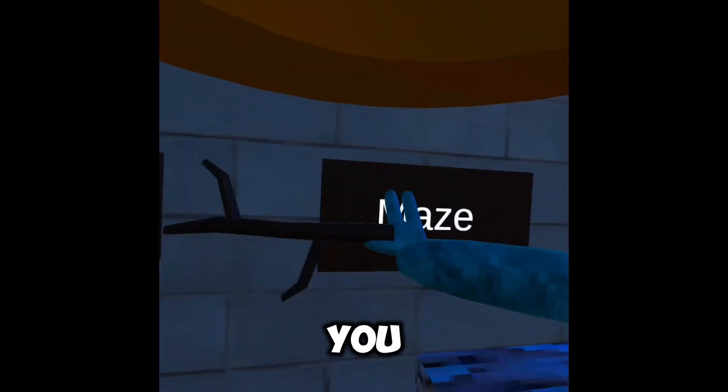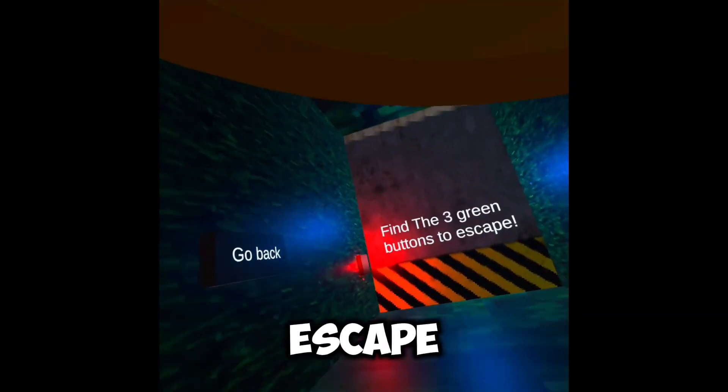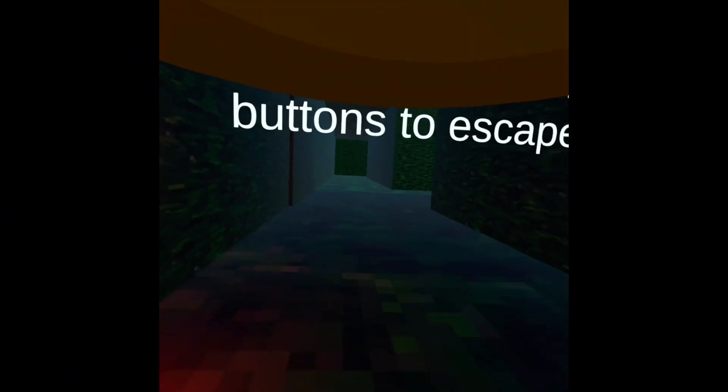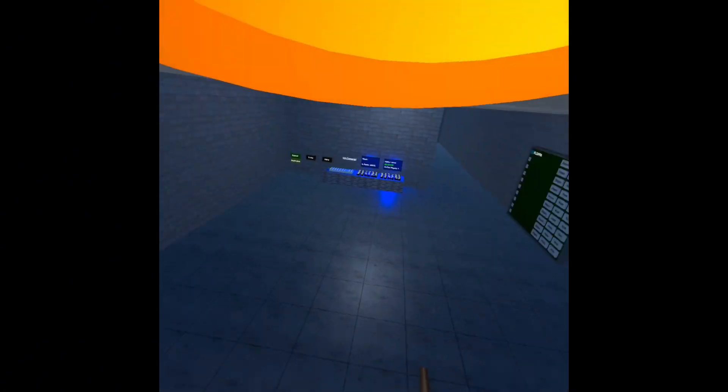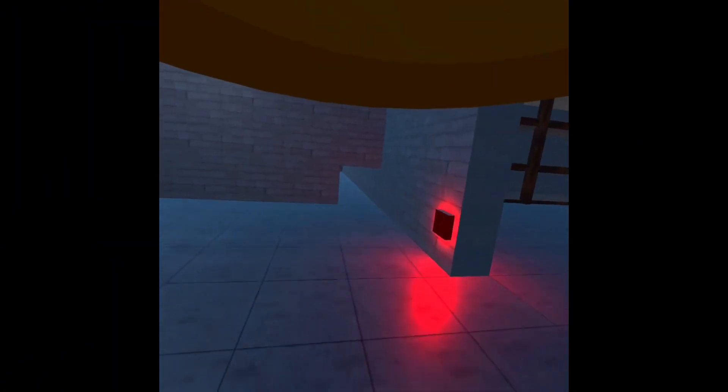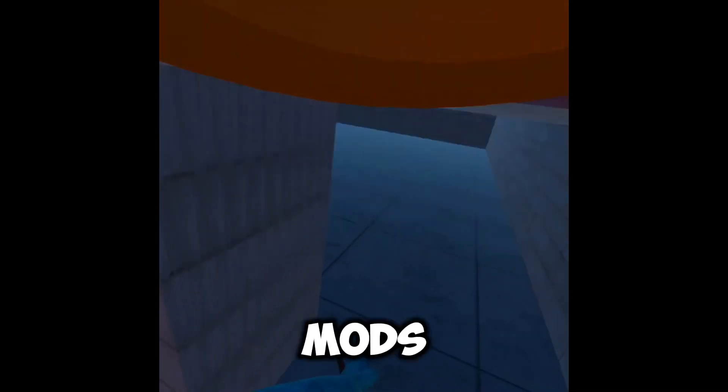This is the maze in which you have to find three buttons to escape. These are the mod vents — only mods can enter them.